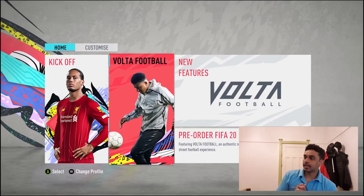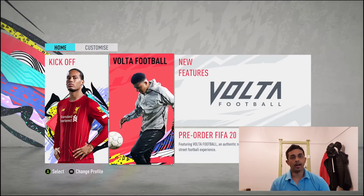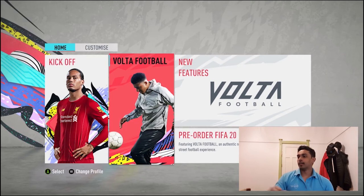To summarize EA Access: do all your pack openings, SBCs, and trading on the companion app. Use your 10 hours for playing games — Squad Battles, Division Rivals — and aim for higher ranks to get better rewards.